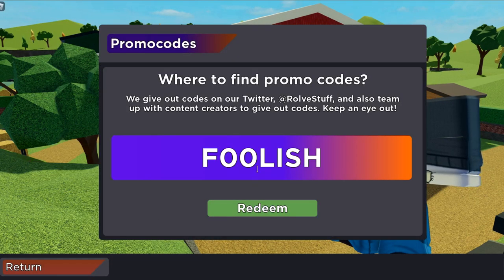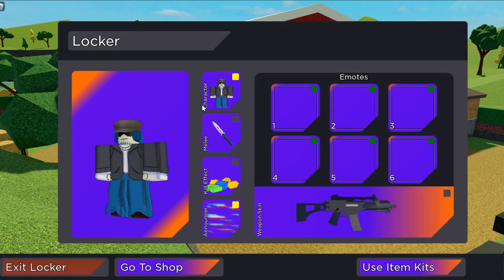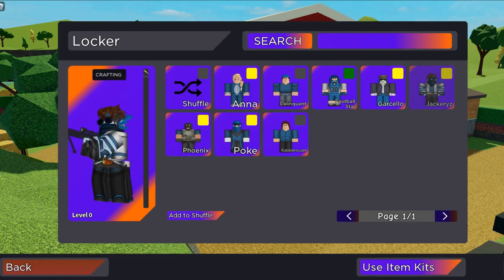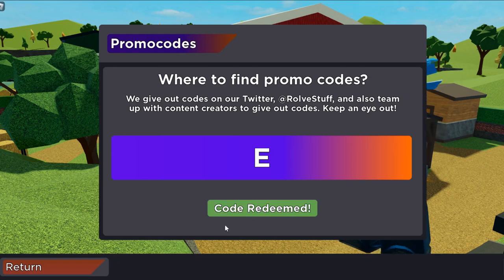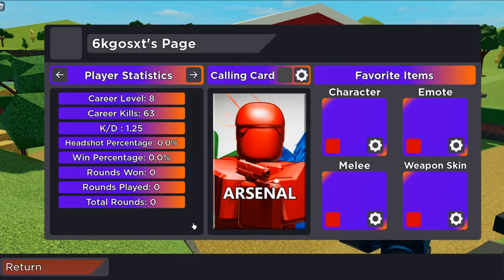Then we can go ahead and redeem code foolish, and this will give us the jackery skin — I think that's how you say his name, I'm not too sure. Then we're going to go ahead and redeem code e, and this will give us the e calling card. I'll just show you what that looks like if we go into the career page.